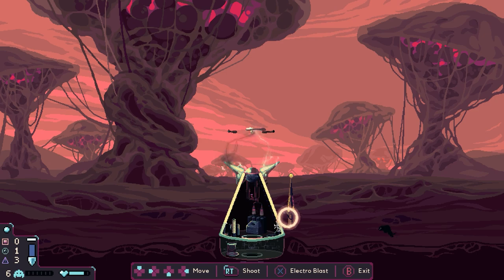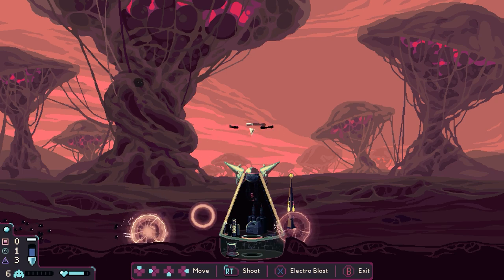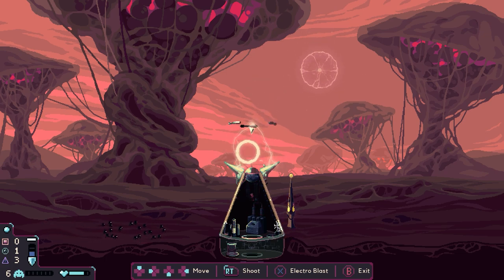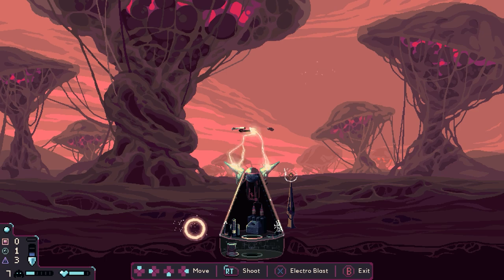Immediately we have a target on the right-hand side. Zap. And we'll zap it again. This is going to be easy mode. If you charge it up too early, the reticle just goes ridiculously slow. Fire. We've now got some targets coming in — can I activate this in time? I think that should do. And that's it.